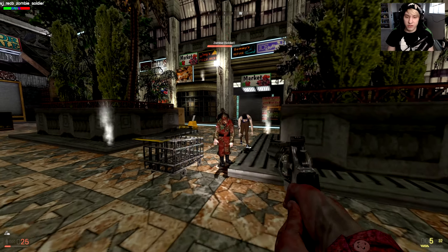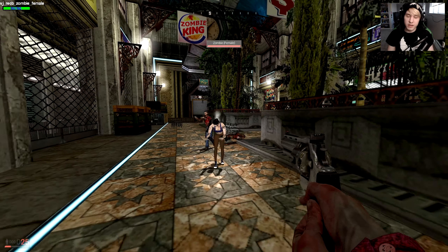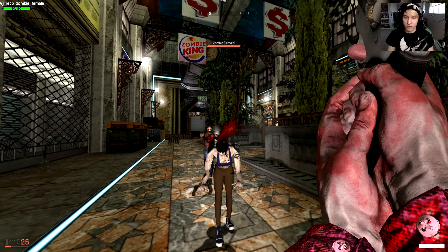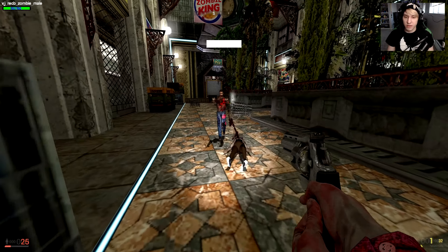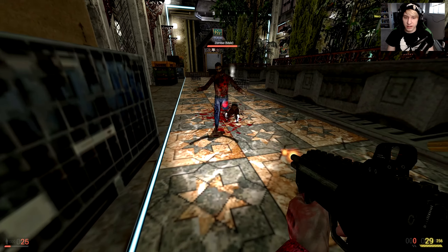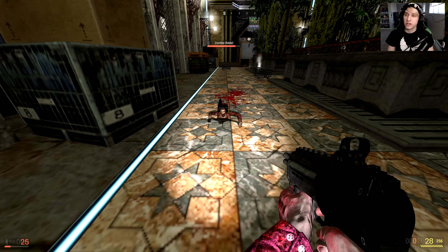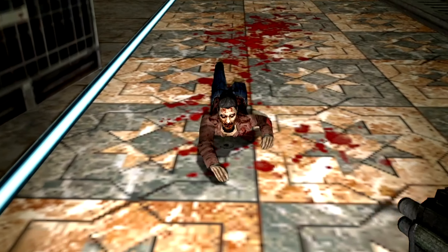The cool thing about these zombies is the fact that you can dismember them. There is a built-in gib system, and you can go for any limb you really want. However, if you go for the leg, then they will turn into a crawler zombie, which doesn't really fix your problems — but it does make them much easier to deal with.